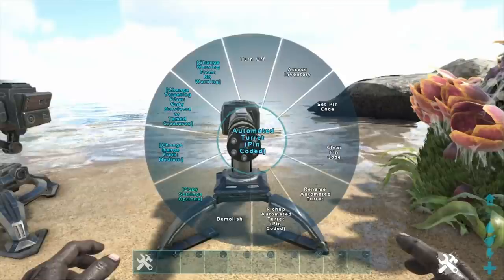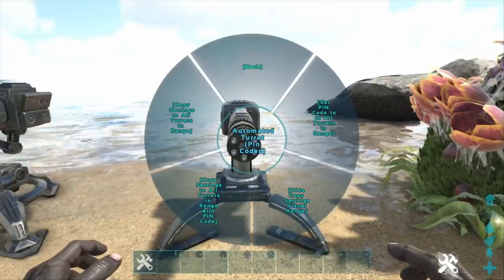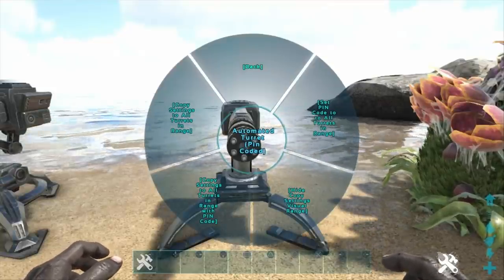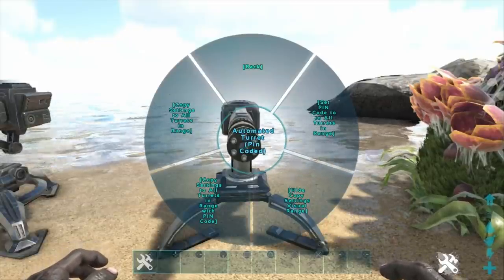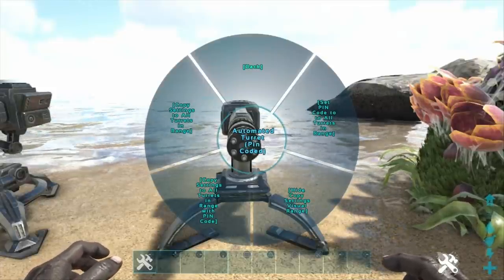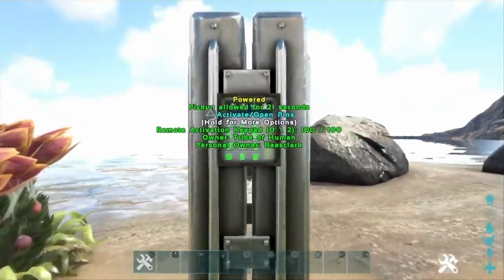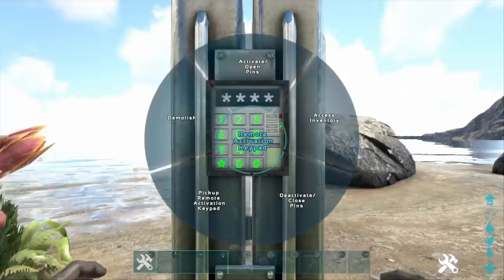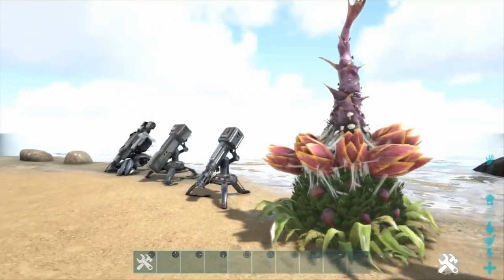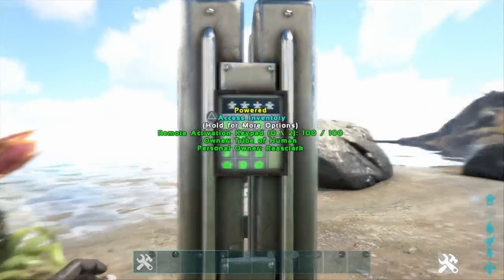In the copy settings option, as well as copying settings to any turret in range, you can copy to any turret with the same pin code. There's also a very cool function to set a pin code to every turret in range. For those who never pin-coded their turrets — here's a great use case: by automatically setting all turrets to the same pin code, you can use a keypad to deactivate them all at once with no fuss, and of course activate them all again when needed.